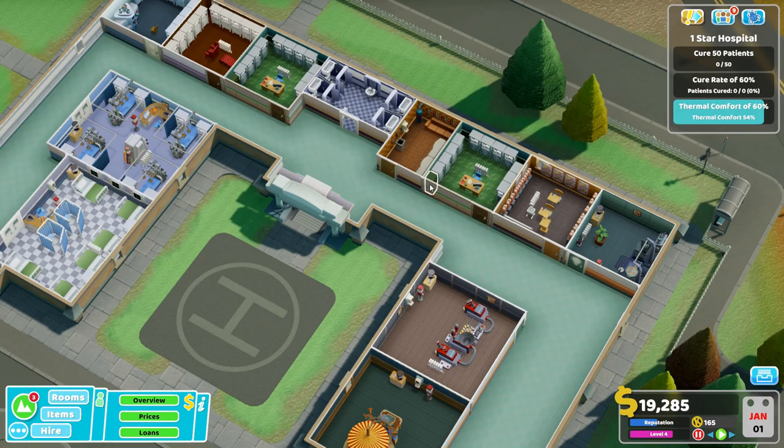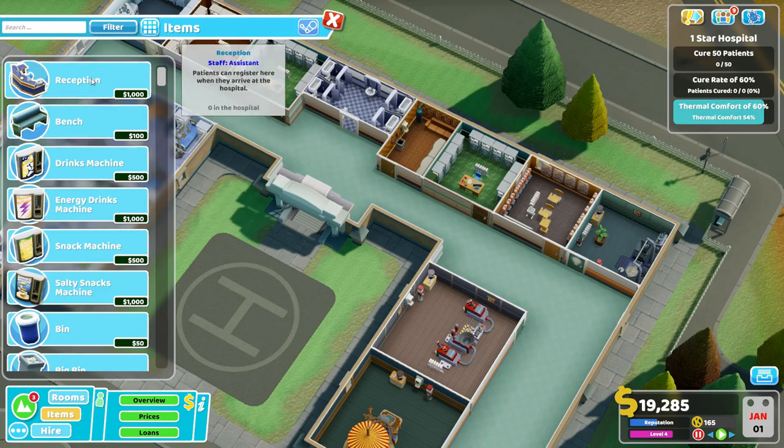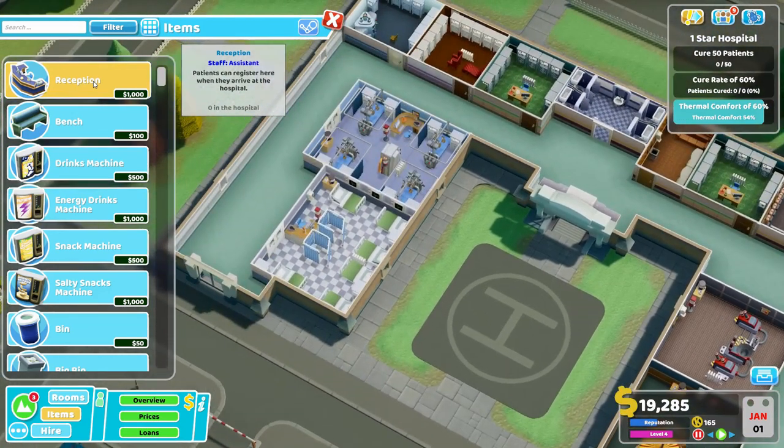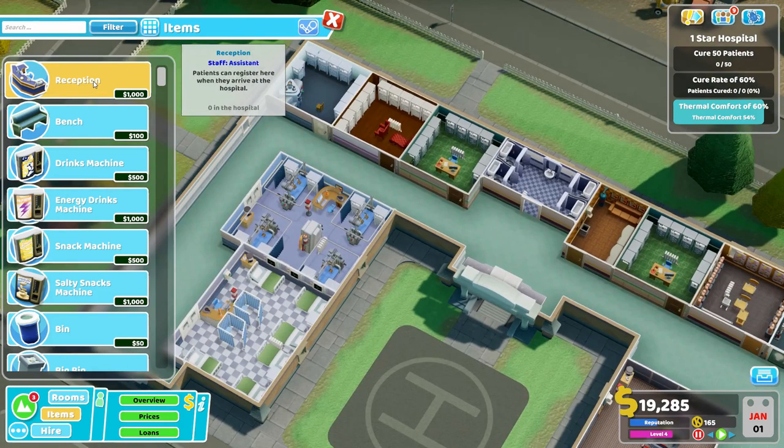We've got our corridors lined up nicely, but how do we build them out? We have to consider a few things. First, let's talk about reception. The more I've been experimenting, the more I like the plain reception desk for your reception needs in the long run. There is a reception room, and I do have a whole video on building those out, but in this particular layout there isn't really a good place for it — we can get away with just the regular desks.